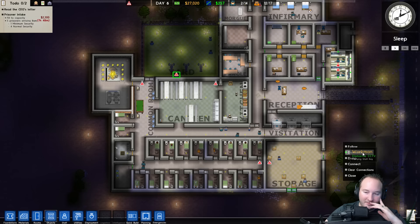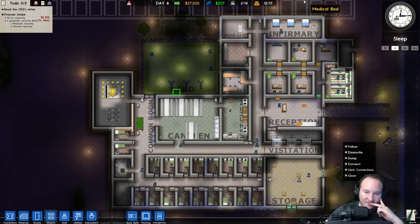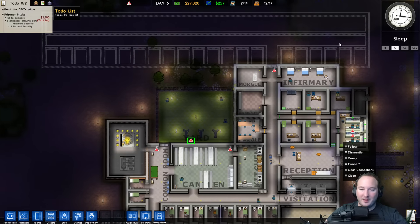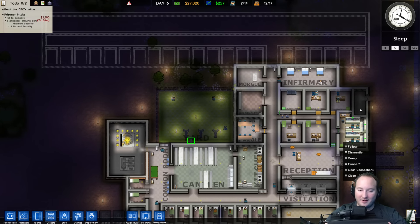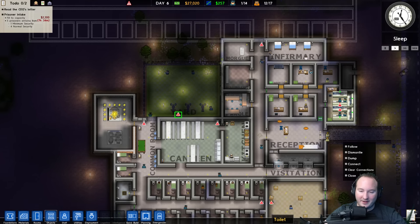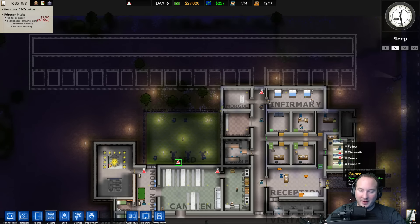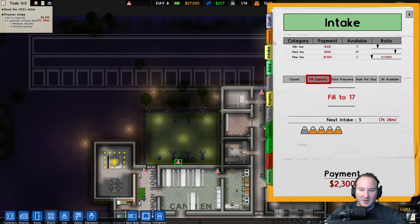We'll leave the one in the yard and leave this one here, and put one or maybe two up in the long corridor. We'll figure that out in a second. Let's check how much money we have — I think we're going to need more grants.